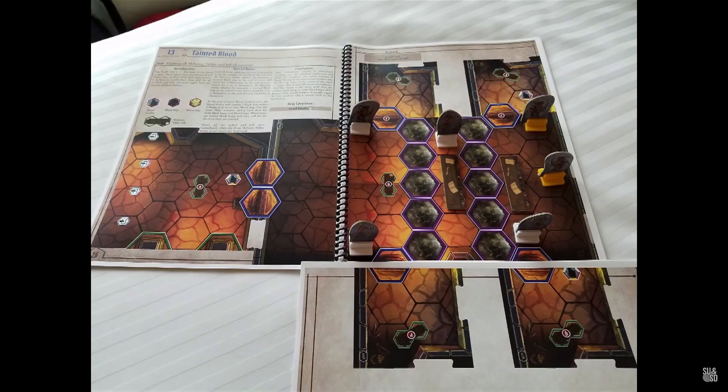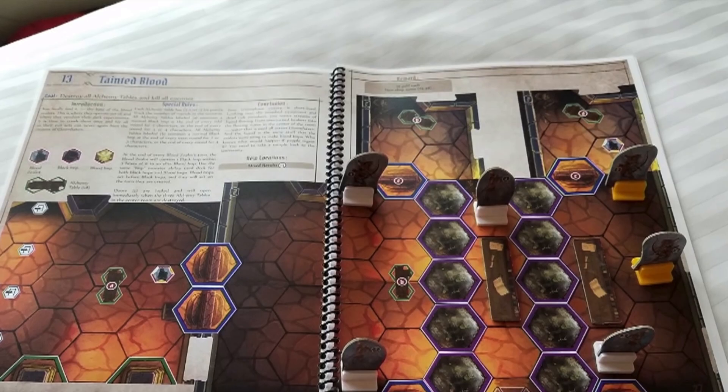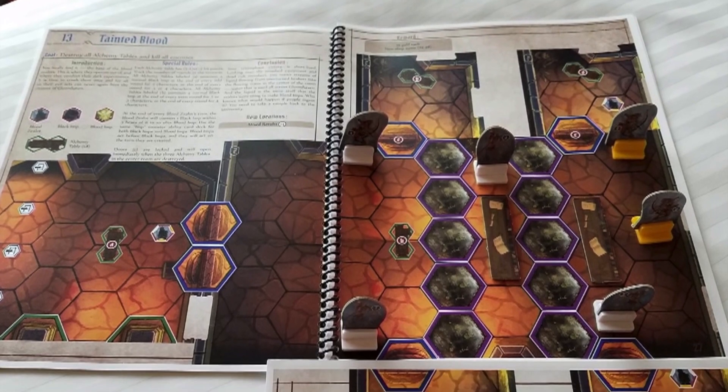Some of the other ways is that there's just fewer miniatures. And a big one is that there are no map tiles. The way that you play and build your maps is it's actually inside the scenario book itself. He revealed a little look at what that looks like — you have the main scenario book and a supplementary one where some of the maps are a little too large.